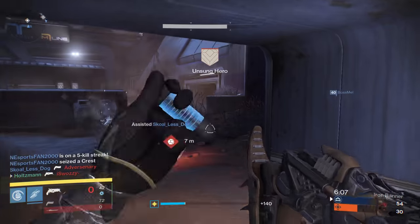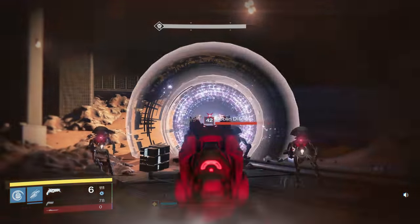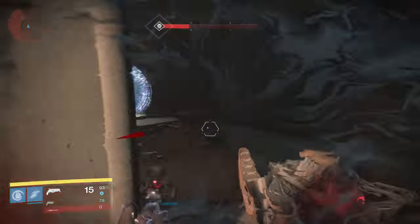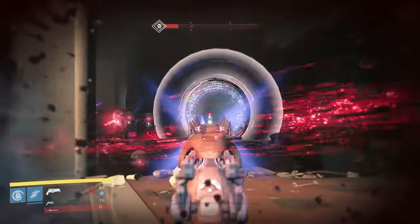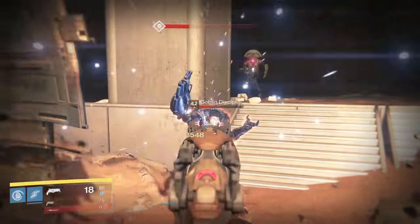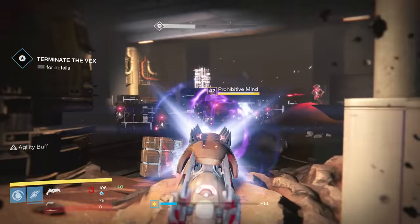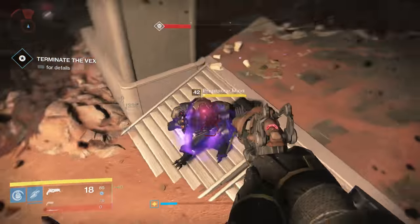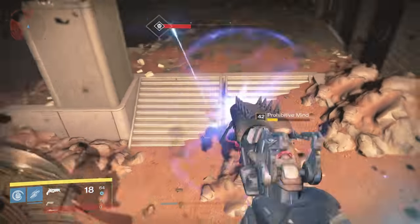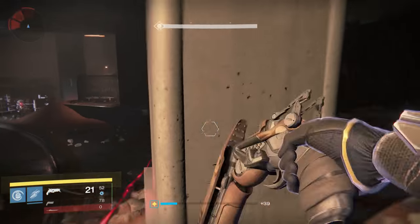Let's go over how it performs in PvE. Short answer? It doesn't. Long answer? It doesn't have a defined role, so it just gets outclassed by everything — both primaries and secondaries. The recoil often means you need to use two bursts to kill a single Tier 1 mob. When you only have seven bursts per magazine and a limited number of magazines, you quickly realize that you should just be using a shotgun to one-hit kill things. Larger health enemies usually take a bit over a magazine to kill, especially if they have an overshield on them, so this gun really eats through ammo.